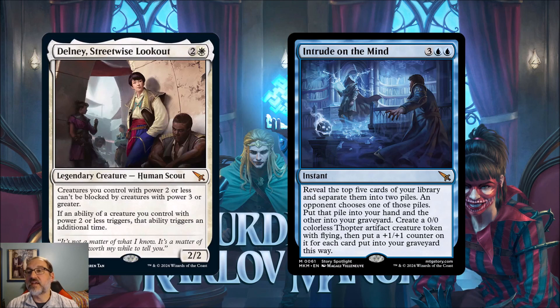Next we've got Delaney, Streetwise Lookout, a legendary human scout that's a 2/2 for three mana. Creatures you control with power two or less can't be blocked by creatures with power three or greater. We've got a number of go-under decks right now — thinking about the Boros deck, which is mostly one and two power creatures — so I can see this easily fitting in and making it hard for your opponent to block.